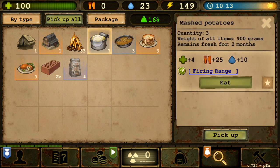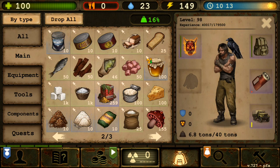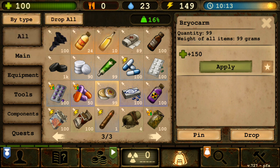Chicken kiff heals by 10 and mashed potato heals by 4, so that's 14 total. My goal is to reach 100 HP and then use briocarm to extend my HP further. Briocarm brings me to 150 — as you can see, full health is 100 but briocarm extends it to 150. I think briocarm is the only item that can push your health that high.